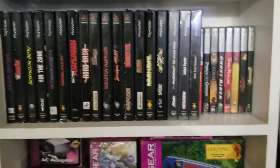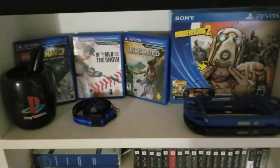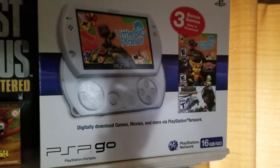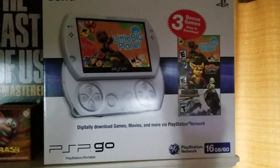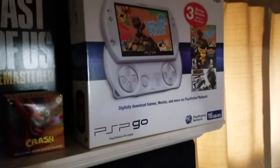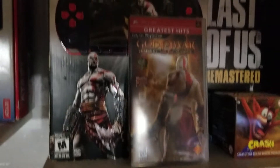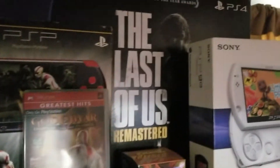Then we got some PSP games, a PSP unit. We got my small PSP Vita collection, and above that we have my PSP Go and a super oversized display box — I didn't have a box for my PSP Go and I really wanted a box so I'm using that display box. The real box for a PSP Go is about a quarter of the size of that. Here is my God of War limited edition PSP, and behind that is my PS4 box — that system is hooked up upstairs.